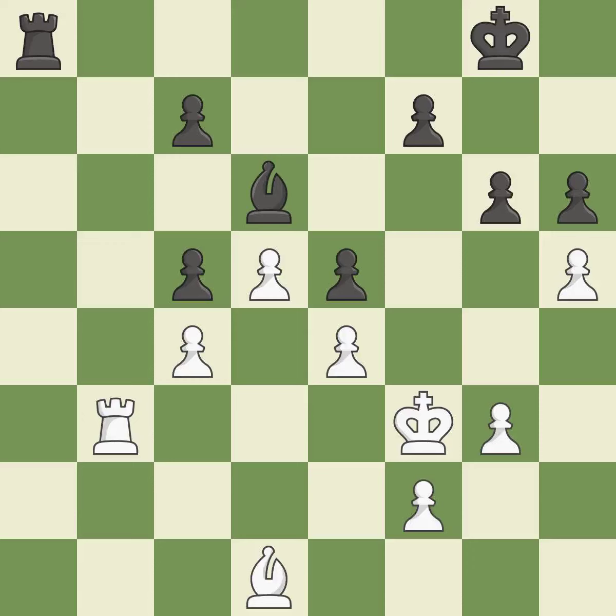Balanced — neither player ever had an advantage. That game was pretty competitive. Black had a good opening, but white was on another level. That was an incredible middle game by both players. Both players had incredible precision in the endgame.